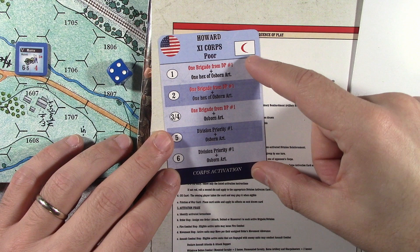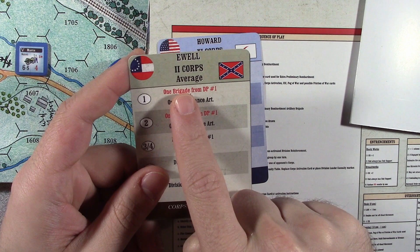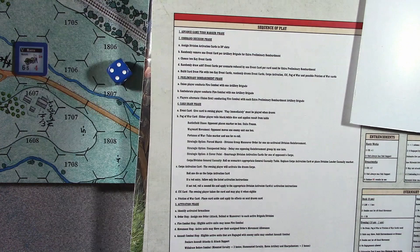Ewell is an average commander. If you roll a six, he can activate the division cards in slot one and two and Dance's artillery — though he didn't have Dance's artillery in the scenario we played. But if you look at Howard, if I roll a six, I just get to activate one division. And that's where your display command chart comes in.